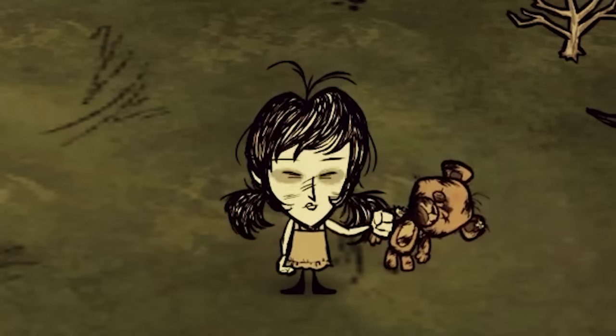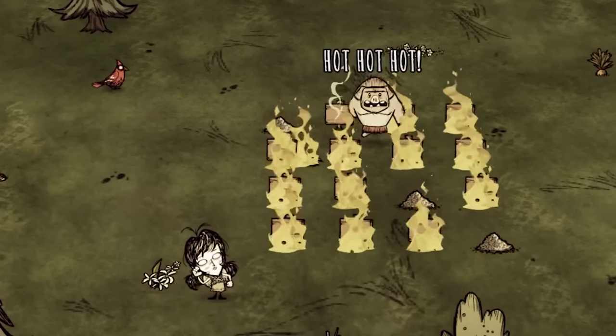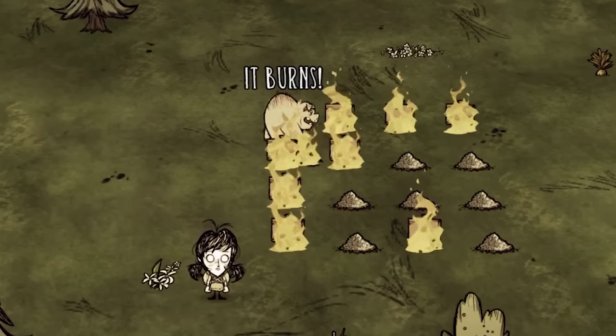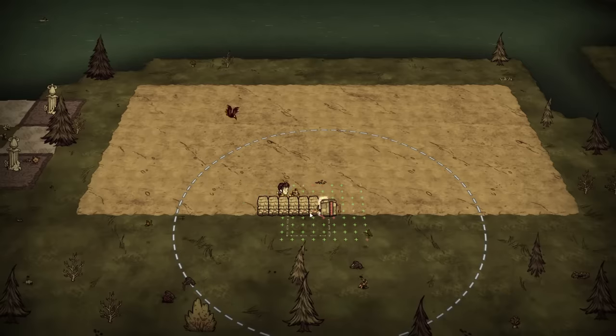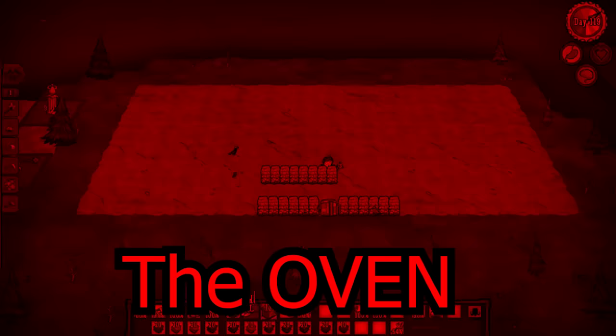So we need to make the pigs take fire damage, but there's one problem. When pigs and other creatures are taking fire damage, they run around randomly! Which means they can run away from the fire and if they get too far, they'll stop taking fire damage. And we can't just set the pigs on fire because then their drops get burnt. So how do we solve this? We stop the pigs' escape by building an enclosed area — the oven.